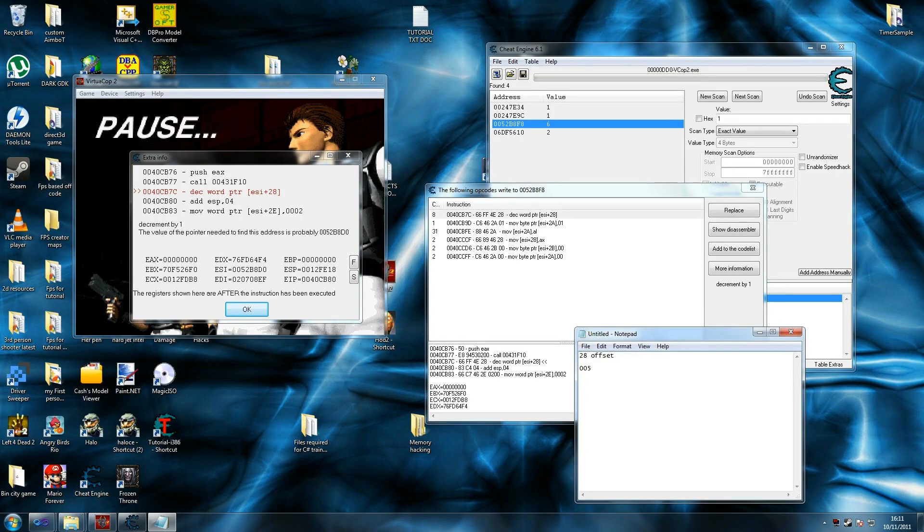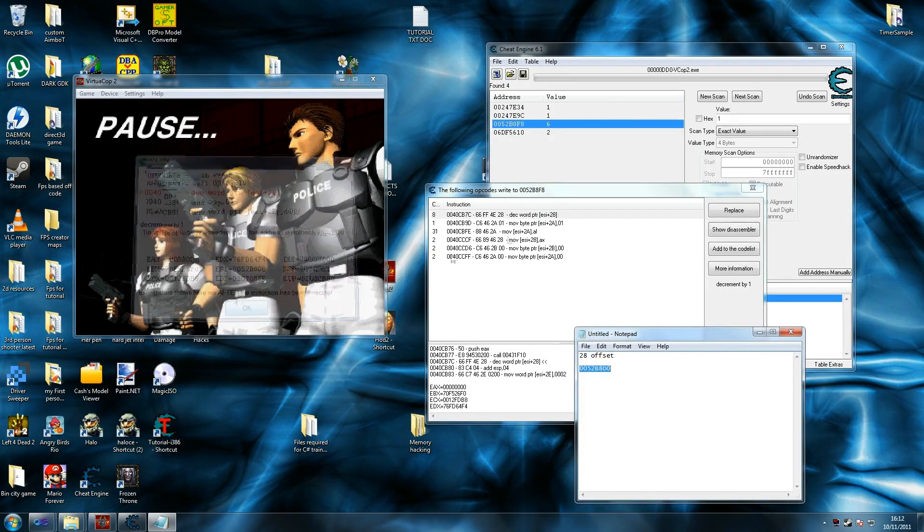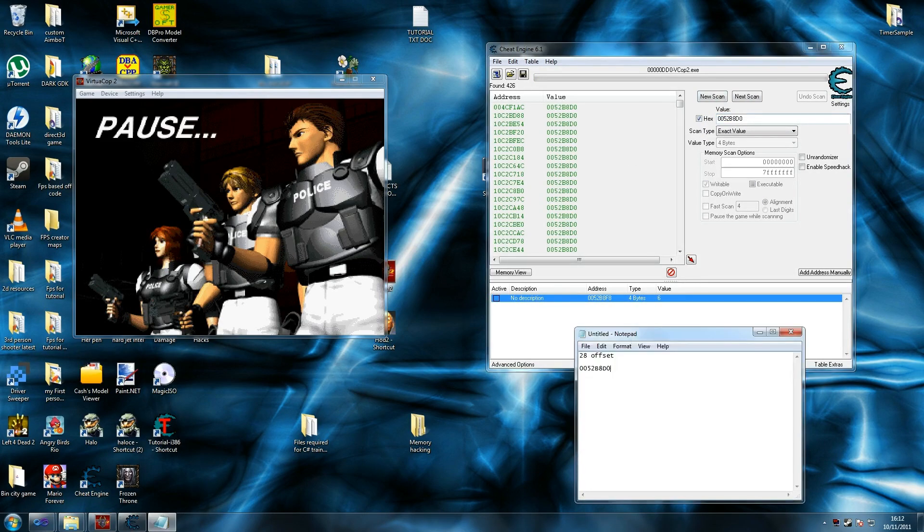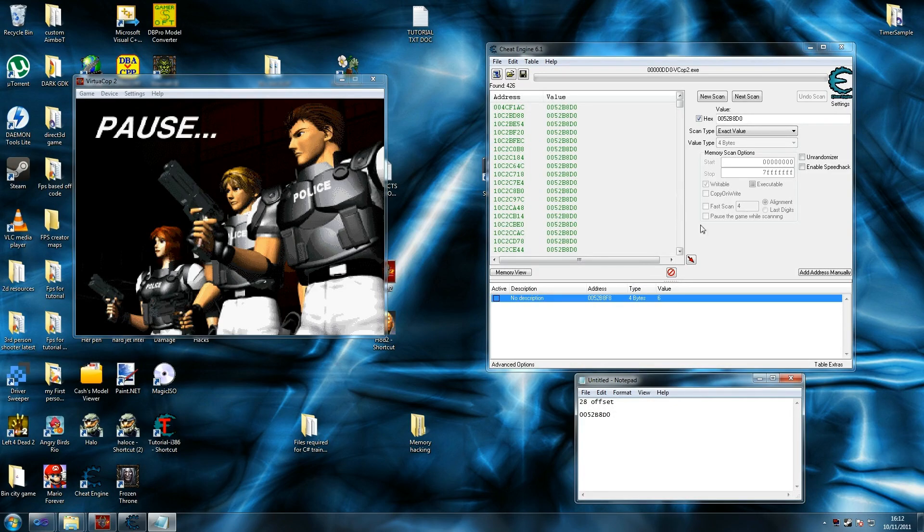So we do 005B8 — sorry about that, my chair keeps squeaking. The address is 52B8D0, and this says the value of the pointer needed to find this address is probably this. We get this number — 52B8D0 — and OK that. We click hex because we've got to scan for that address now to find it. Here we go — we get a list of addresses, they're all green. Static addresses are what we're looking for, as they allow us to put it into our code so our program can find it. Because I've done this before I know it's the first one.